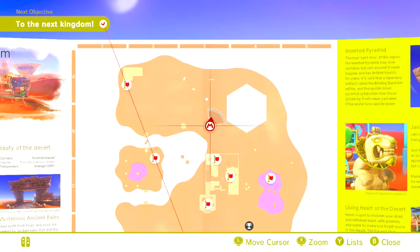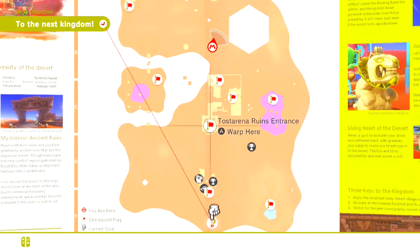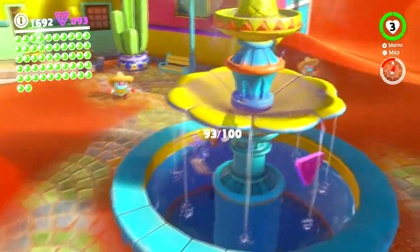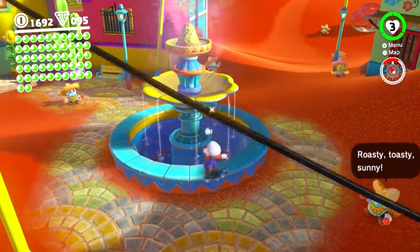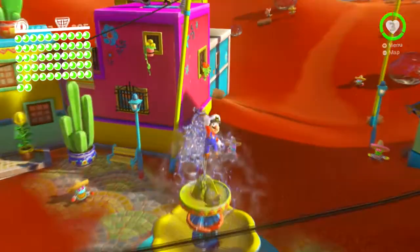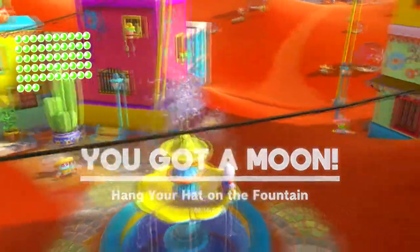Now we can head back to Tostarena. In Tostarena there is a lot to do — one of which, since the fountain is not frozen, we can go ahead and get the purple coins. Then go ahead and put your hat on top of the fountain, because the top of the fountain is a little hat peg — 'hang your hat on the fountain,' I like that title.